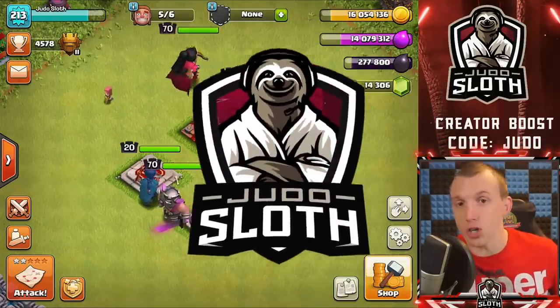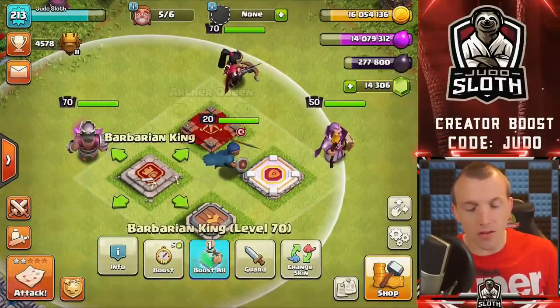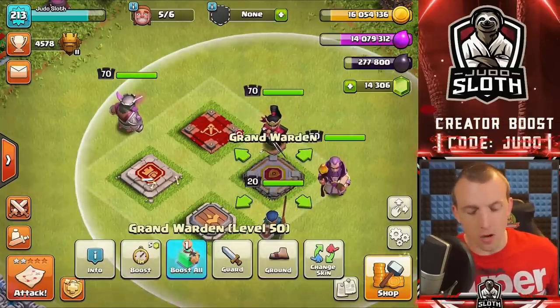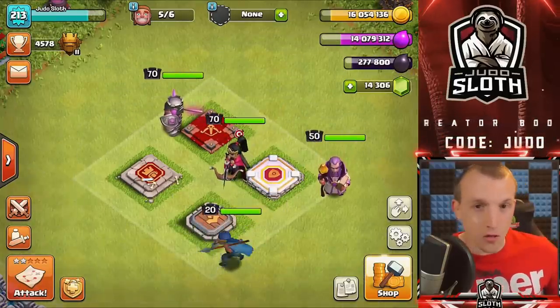Welcome back to the channel, I'm your host Judo Sloth. We will be starting with the Barbarian King unlocked at Town Hall 7, then we'll move to the Archer Queen unlocked at Town Hall 9, the Grand Warden unlocked at Town Hall 11, and finally the Royal Champion unlocked at Town Hall 13.